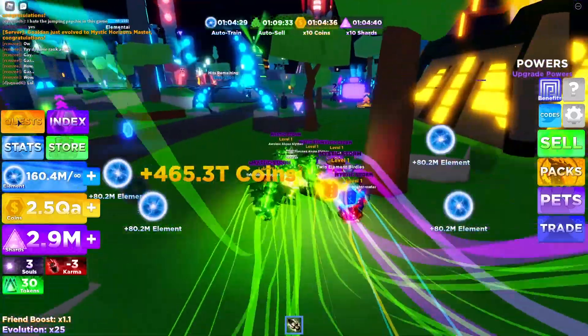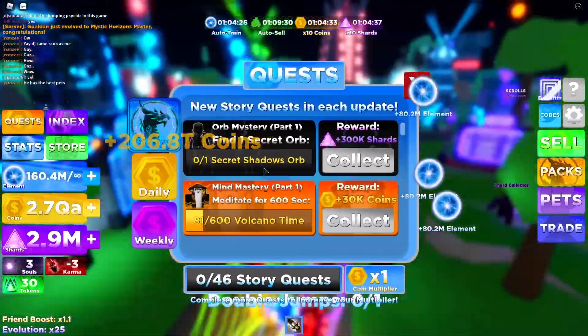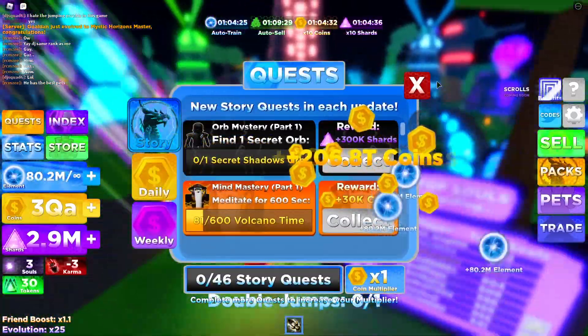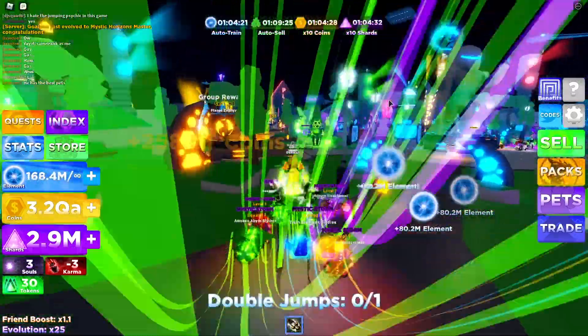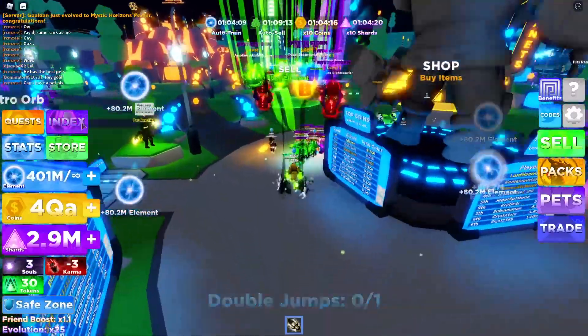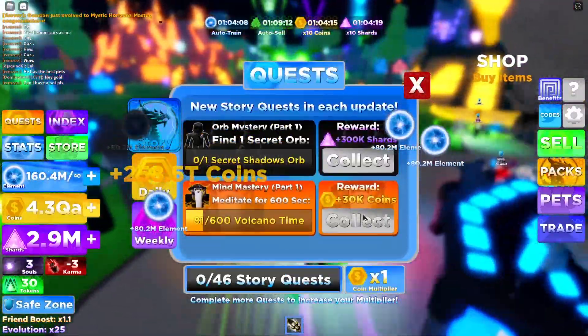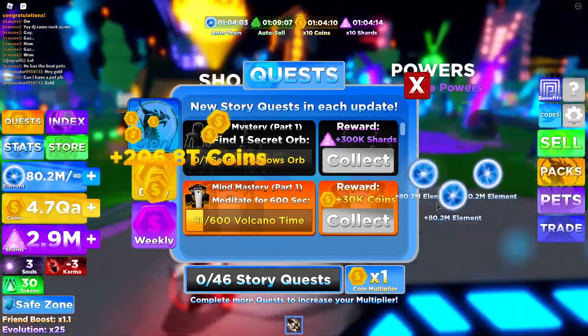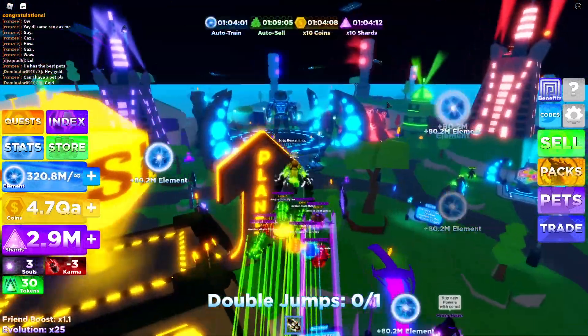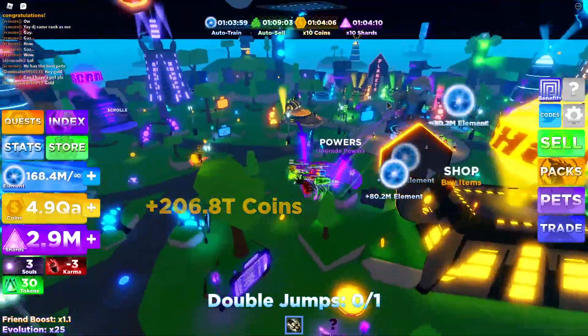We need to get one shadow orb — find one secret shadow orb. I'm gonna go ahead and do that real quick, I'll show you how to get that. Actually, we're gonna keep doing the quest — I'm gonna save the shadow orb one for a different video. The Mind Master — what we're gonna do is just meditate in that area for 600 seconds, and that should give us something really OP.